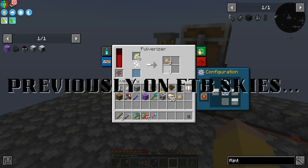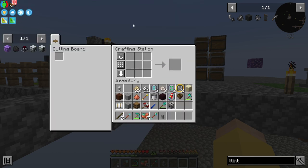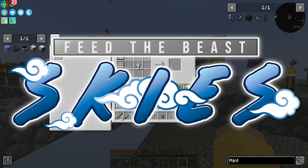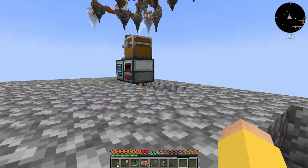I'm going to wait until I get enough ingvar to start making a magmatic dynamo, which I'm then going to use in place of coal for now. Now we should have enough to make some ingvar blend. I can't remember if it's two to one or one to two. There we go — there's some ingvar blend.